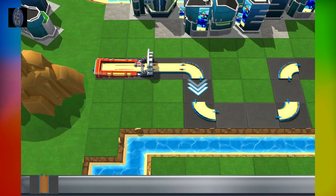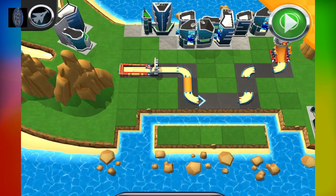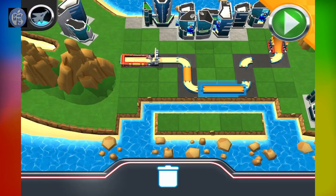Just grab a track piece, slide them over, and drop them where you think they fit! You got this! Alright, test your track at any time by pressing the go button!